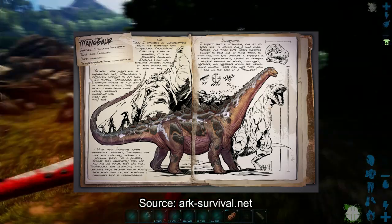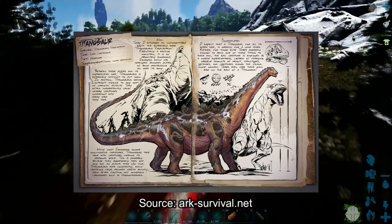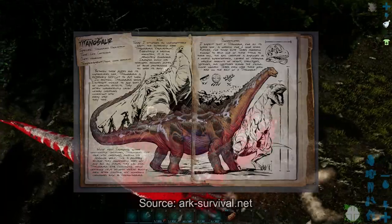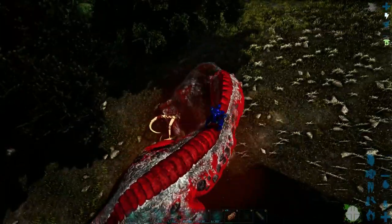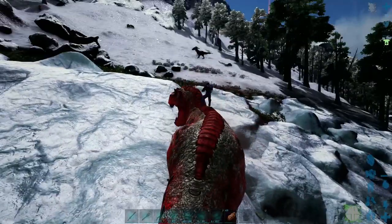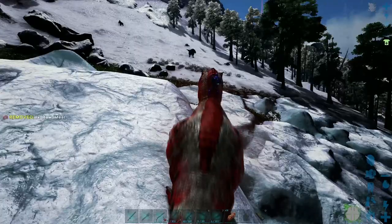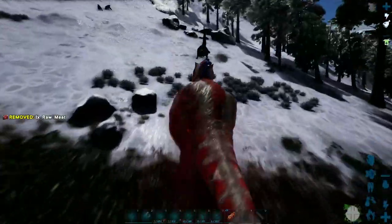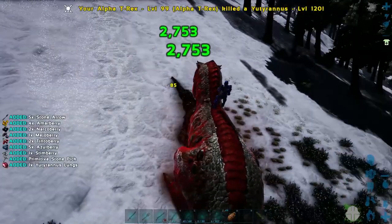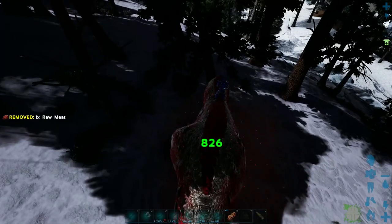The first one I'll be going over is the Titanosaur, or Titanosaurus vagar castrum, translating to Wandering Castle Titan Lizard. Sadly, according to Encyclopedia of Dinosaurs, Titanosaurus is what's known as a taxon sack — basically a genus that everything we're not sure of goes into, like a wastebasket. Most of these turn out to be either new species or synonyms with already established species, though this doesn't mean we can't make some criticisms of Ark's design.